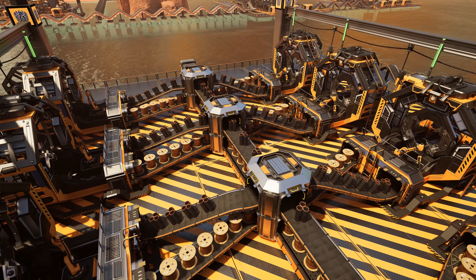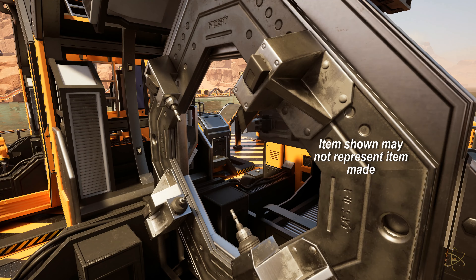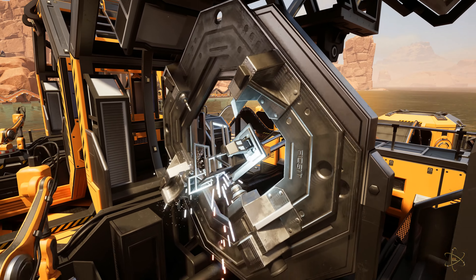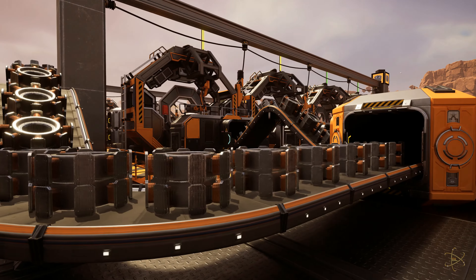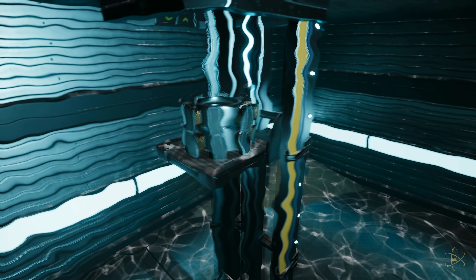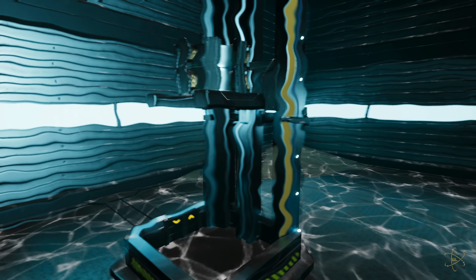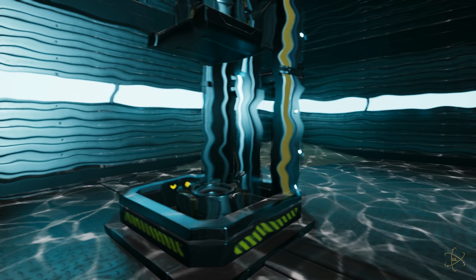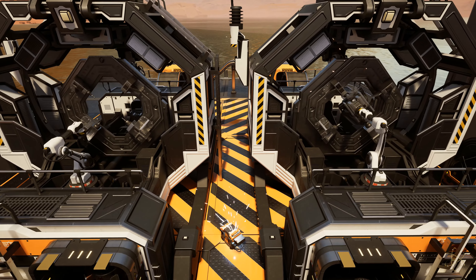For the next section, the steel pipes and cable spools are brought together for an epic reunion. Eight assembler buildings are needed for this process. Inside, the steel pipes are cut to size and wrapped with the cable. What comes out the other side is a perfectly crafted stator. As with some of the previous steps, these stators are cooled in the water below, because the best thing to rapidly cool copper is heavily oxygenated and mineralized water.